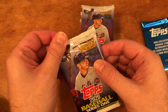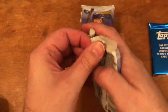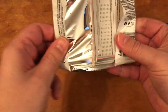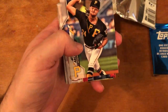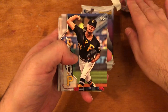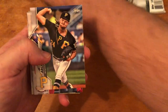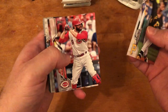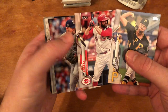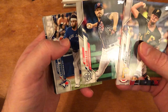Opening packs is so much different than a hanger box. We're looking for rookies, some stars, inserts, short prints, and super short prints. I didn't get any short prints last time — I couldn't really identify any.